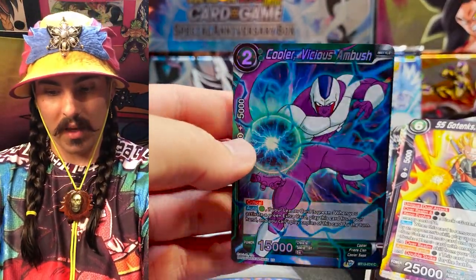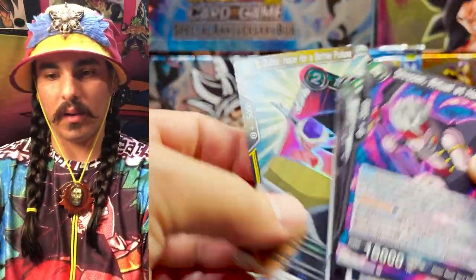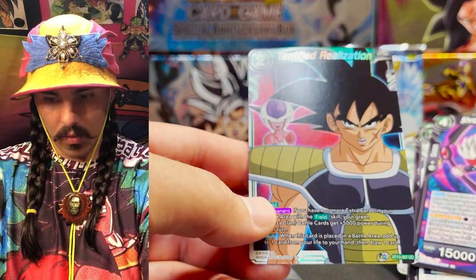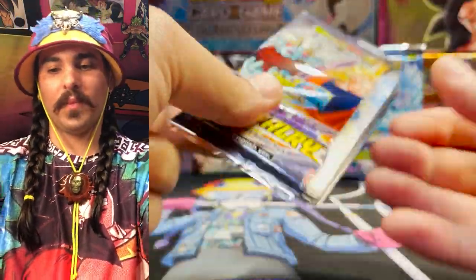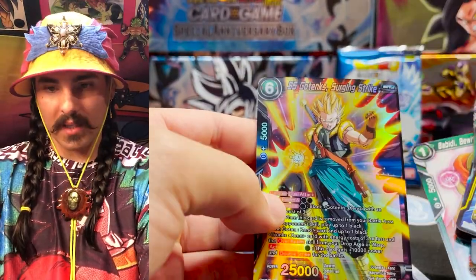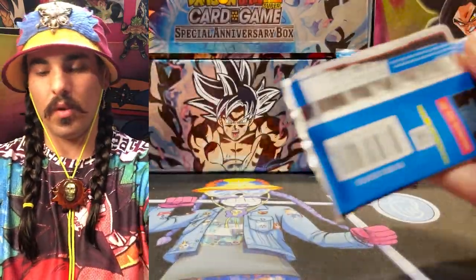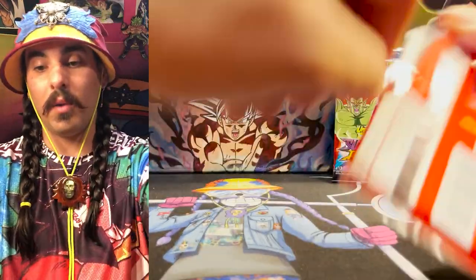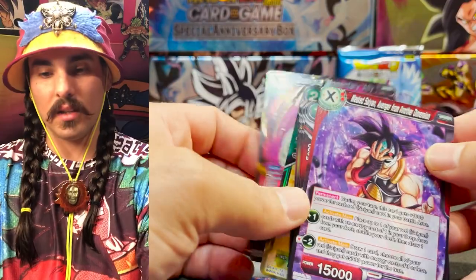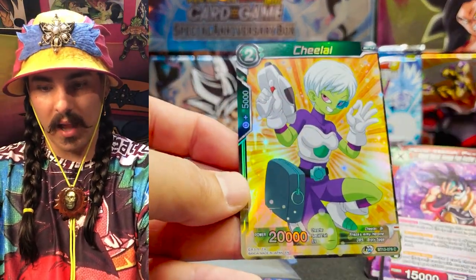Can we get a secret rare? The only way to find out is to keep stripping them. A Vicious Ambush — I think we got that in our last box from Bandai. Terrified Realization — this is a really cool card, I like the art on this, it's very bold. Another SR — SS Gotenks, Surging Strike! Black has gotten so much more fun and interesting to play since the Unison Warrior set dropped. Previously the only really fun black thing to play was Demigra — Demigra was good for a while, but once Unison Warrior came on the scene black really started slapping.